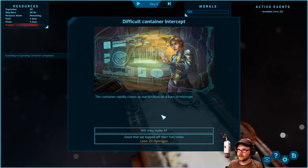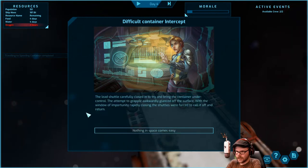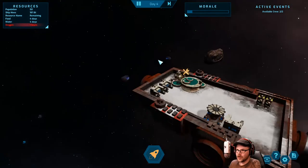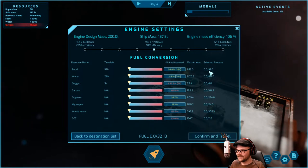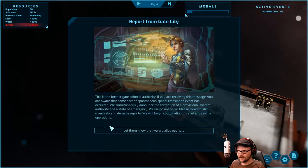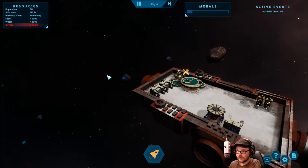We've made it. A canister rapidly closes as our shuttles do a burn to intercept. Lose 20 hydrogen — that's fine. The lead shuttle carefully closed in to try to bring the container under control, attempted to grapple, awkwardly glanced off the surface with the window opportunity closing — the shuttles were forced to call it off. What — that was my only chance! This is the former Gate Colonial Authority: a spontaneous spatial translation event has occurred, provisional system authority formed. Hey, send me some oxygen. We die.